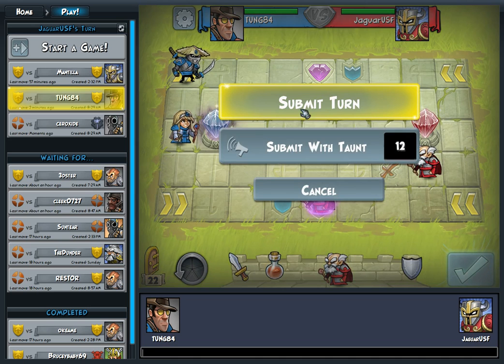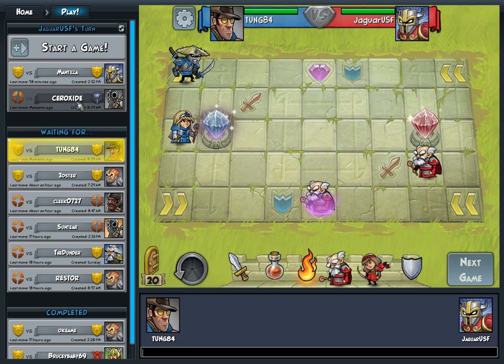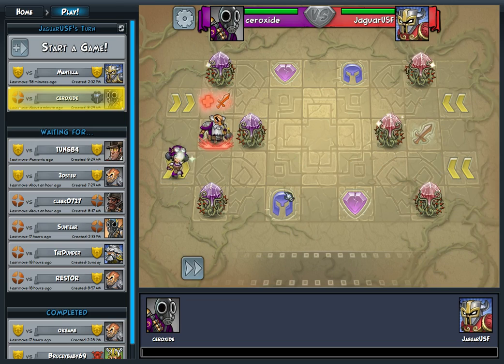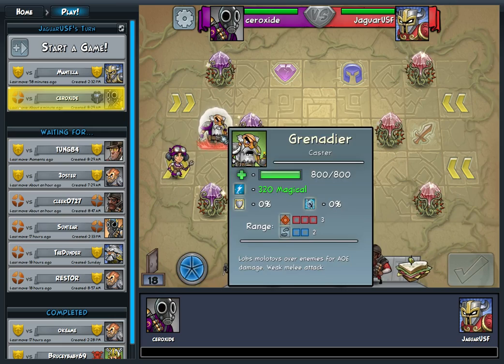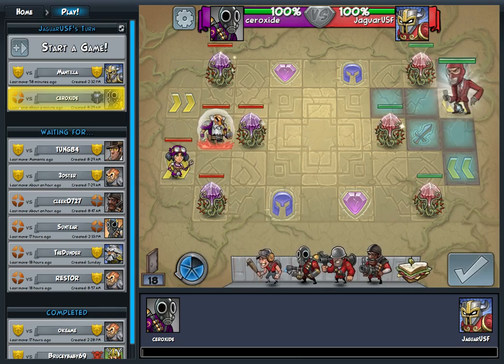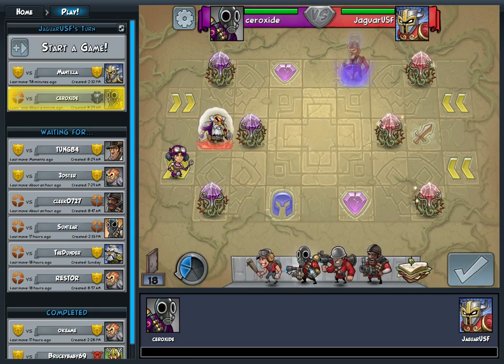I'll submit that turn and then it'll give me two more things, cause I played two things out. There's that game. So my other game — this one should be the Team Fortress one. He's got a magical guy and a physical guy. Here's my little Team Fortress people. I'm going to spawn my Spy here, who's invisible at long range. I'll probably do my Soldier here. And that's your turn.